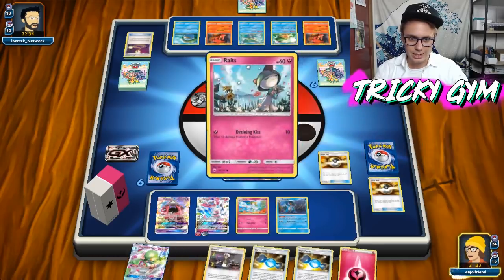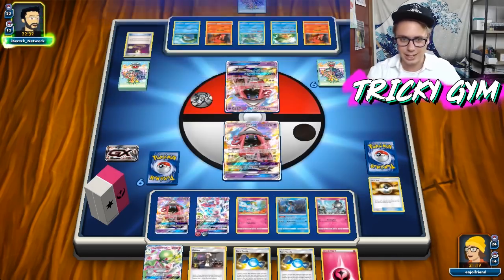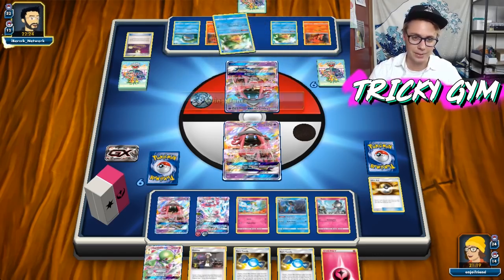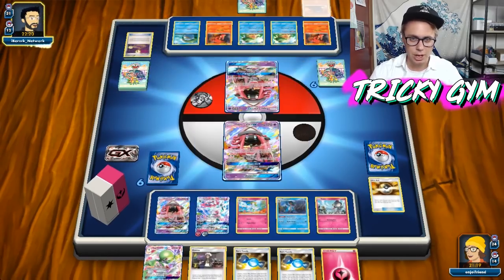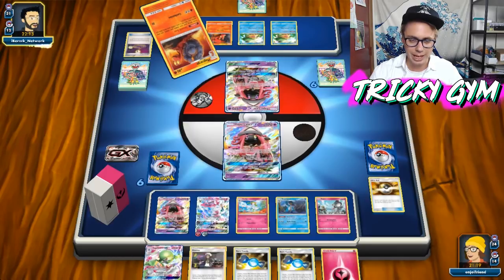We've got an Eevee that I don't need, so let's just Ultra Ball away the Eevee and get myself another Ralts. We could get a second Gardevoir set up here next turn. You can see how the deck has kind of sustained itself. In a way I am maxing out the amount of damage that this Ludicolo can do to me because I have completely maxed out my bench. But that's fine — I can Plea these things, which will be kind of annoying for my opponent.